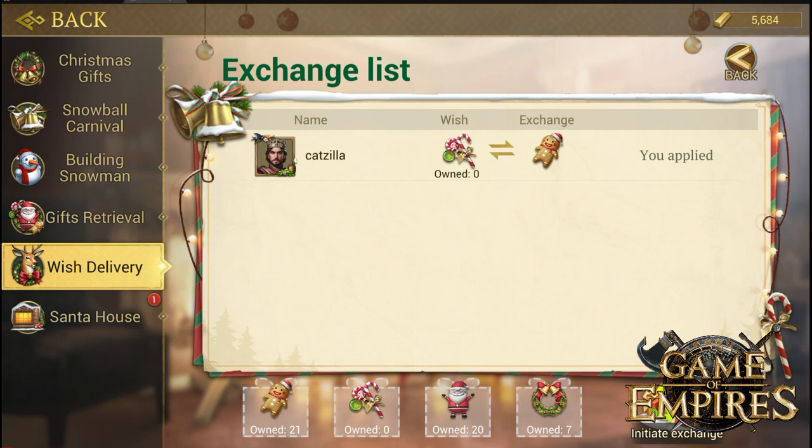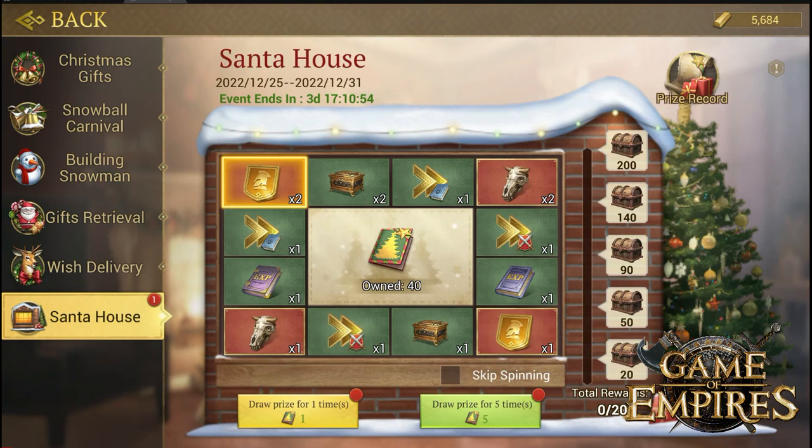The Santa House is the new event in which you use these draw cards to spin and get one of these amazing rewards — they are all insane. I actually wish I had known this before; I would have spammed this event. I would click Skip Spinning and directly get the rewards.